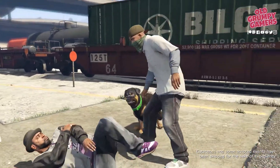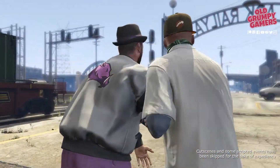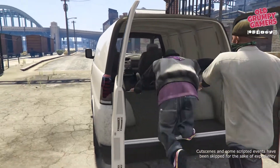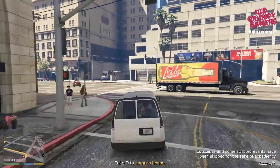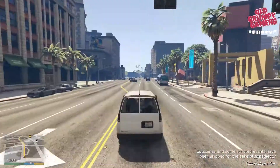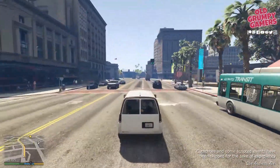We apprehend our target, load him into the van and jump in, then follow the GPS to the drop-off. Lamar being Lamar, he will make a call from his own personal cell phone and then blow the operation.